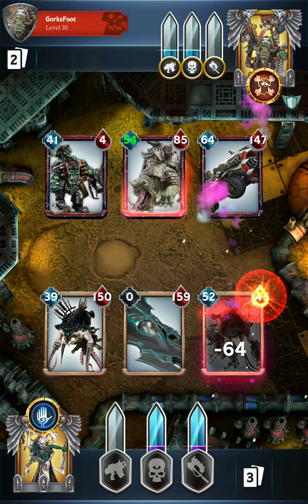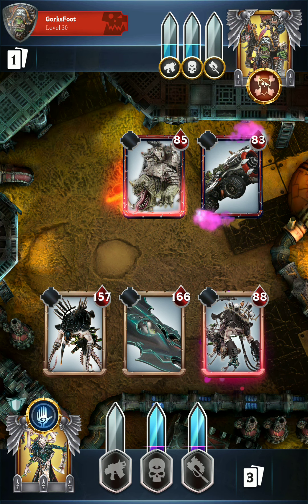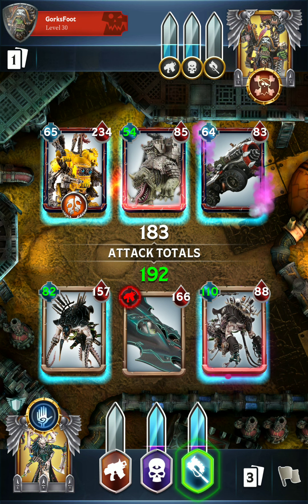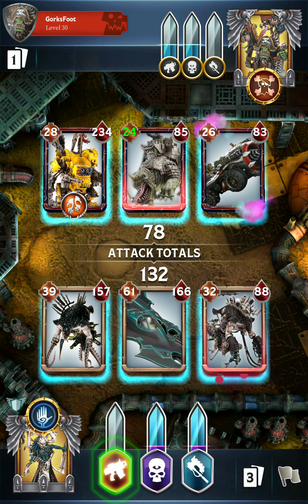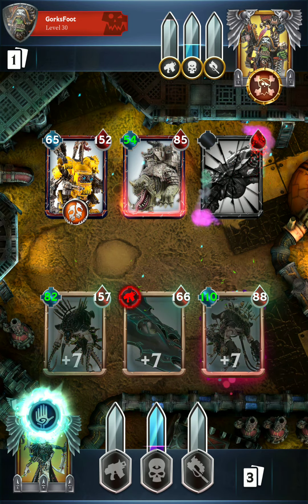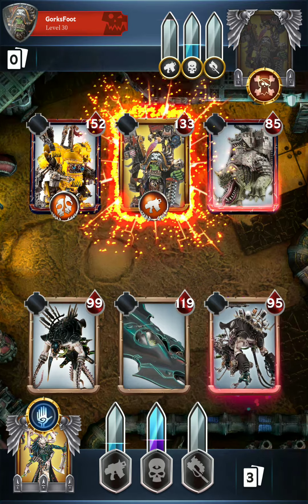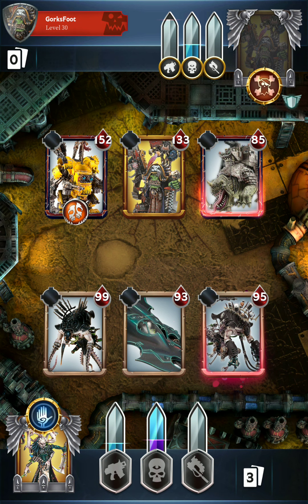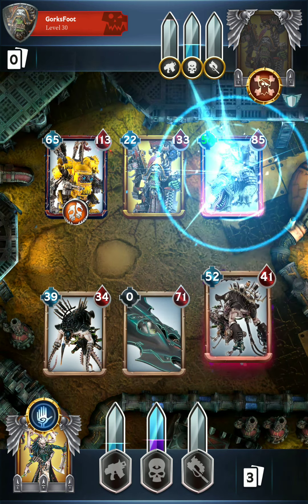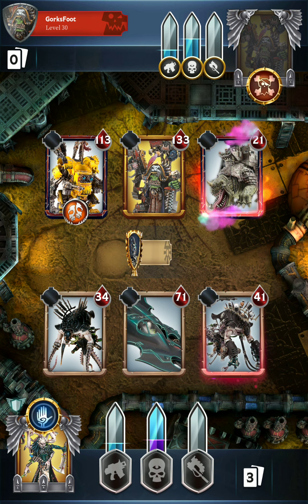They do have some pretty strong units on the field — the Scrap Jet there. We do have a massive melee attack charged up. I think we will use it: take down the Scrap Jet and force the enemy warlord, Captain Badruk, onto the field. The Squigoth actually hasn't gained a whole lot of attack power, and they are going for the melee attack but are unable to destroy anything. I think we can just go ranged here, and the Pain Engine will be able to finish off the Squigoth. Took a fair bit of time but we'll go with the ranged attack.